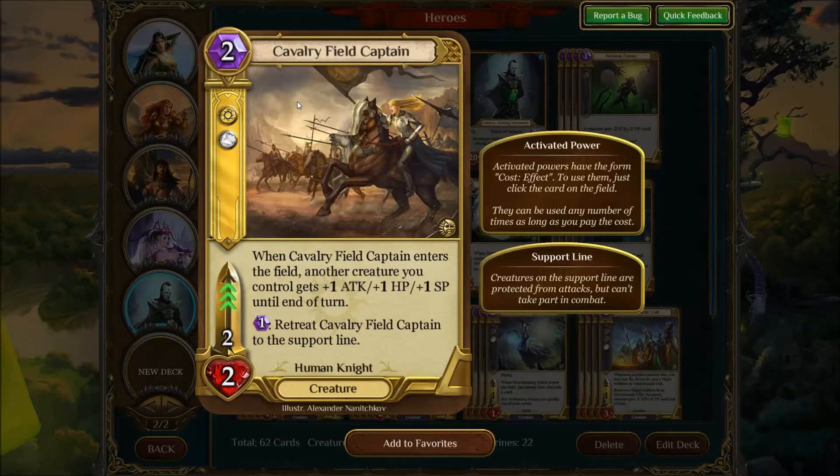Then of course we've got the Cavalry Field Captain — really great tempo play. Plus one attack and health is good enough, but plus one speed also. Good body as well, 2-2 with 3 speed. It's basically an Elf Warrior with a really good effect. The retreat to the support line effect is kind of cool, but it rarely comes into play — though it doesn't hurt.